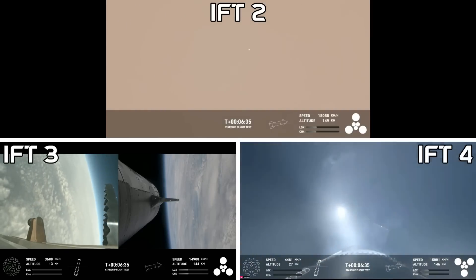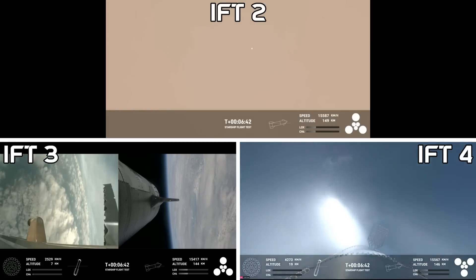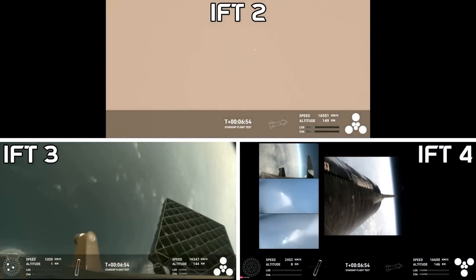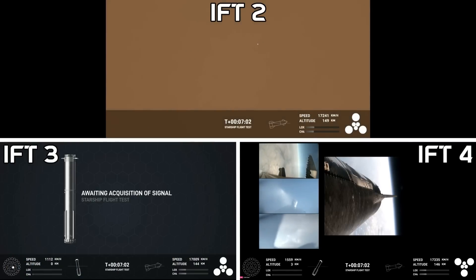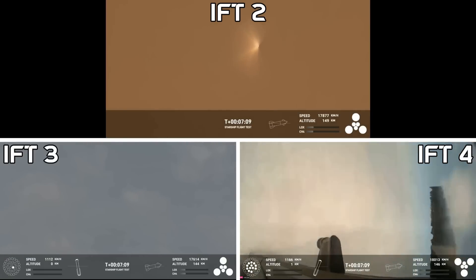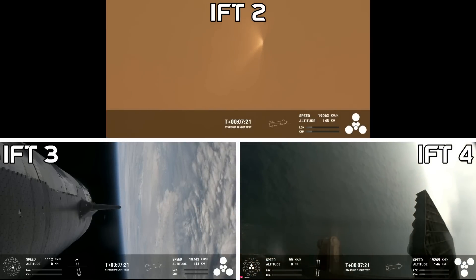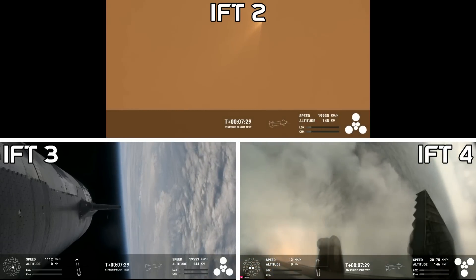Right now the booster is using the four hypersonic grid fins to guide itself through atmospheric reentry. We are expecting that landing burn here — igniting 13 engines. On your left-hand side are three views from the booster and on your right-hand side a view from the ship. You can see those grid fins rotating and turning to guide the booster. And there's that landing burn — that landing burn just begun. You can see the water below. And we have splashdown.